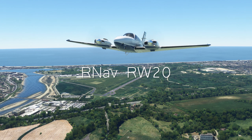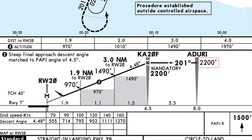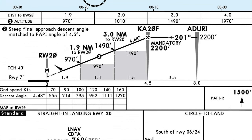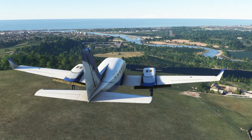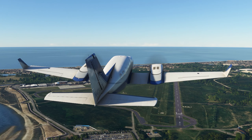RNAV Runway 20: we begin this approach at Aduri, northeast of the airfield at 2200 feet. For this approach we turn to a heading of 201. Aduri is 8 nautical miles from the threshold and we fly level until we arrive at KA20F. At this waypoint we begin a 4.48% descent all the way to the threshold. The decision altitude for runway 20 is 760 feet. If you haven't gained a visual reference of your threshold by then, instigate your missed approach: climb straight ahead to 1500 feet, then a left turn continuing the climb to 2200 feet to enter the holding.